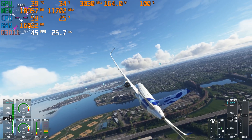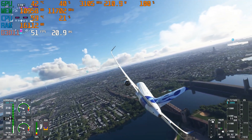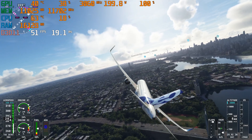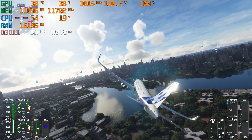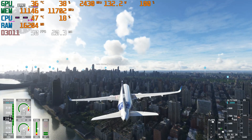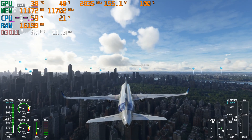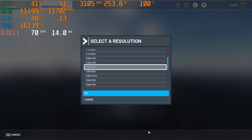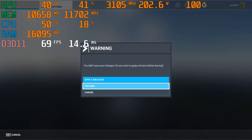Unfortunately the current MSI Afterburner does not support the 13th Gen CPU, so it's not showing the actual wattage or clock speed. But it is at 5.7 GHz all-core overclock with roughly 1.85 volts — not 2.85, I misspoke, it's 1.85. Okay, so that was 1440p. Now let's go to 1080p — 1920x1080 — apply and save.